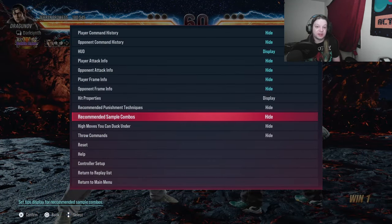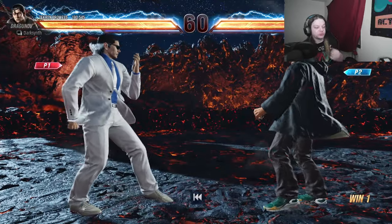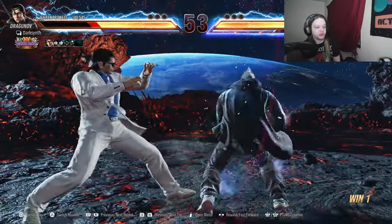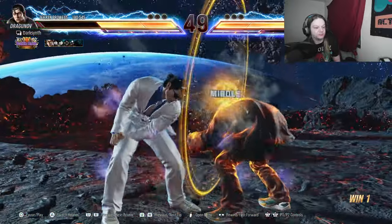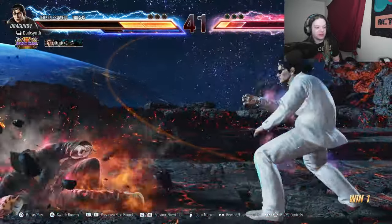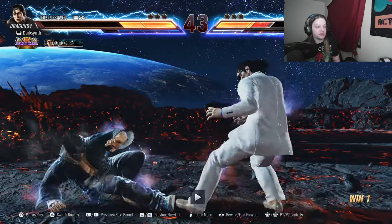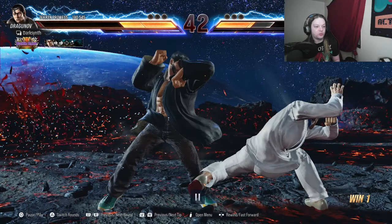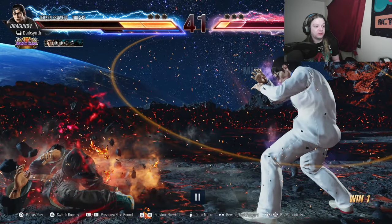Here I have a match to show you some in-game examples. I'll point out the situations where I capitalize on my opponent whiffing and use spacing to my advantage. After the knockdown I was spaced out — my opponent held back which created more space than I wanted, but it ended up being a good thing. They whiffed their heat smash and I whiff punished it with back one-two.